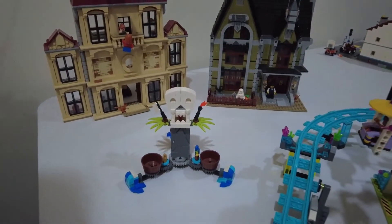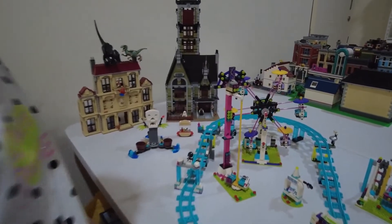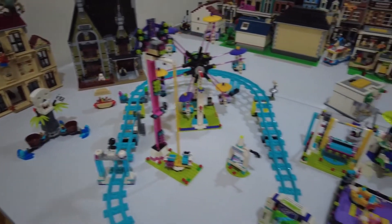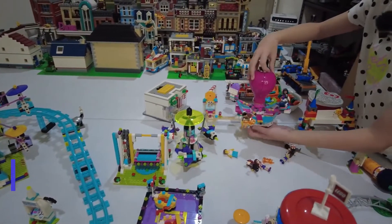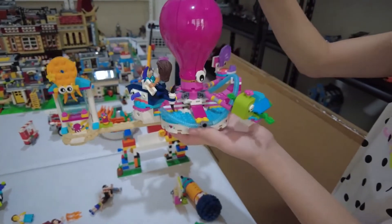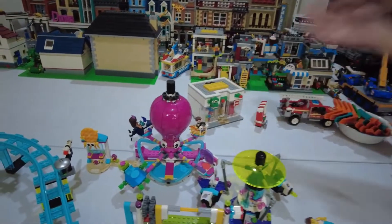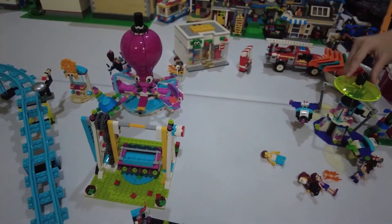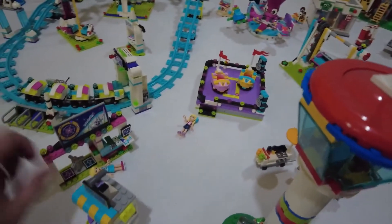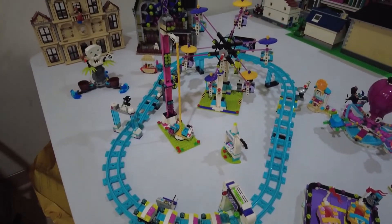We will put some stalls here — a store, the hot dog stand. Next, we will put the octopus. The octopus is a special ride so you have to pay extra for it — Mr. Octopus! So let's put it here. And I think we can put this next to it like that, and also this.